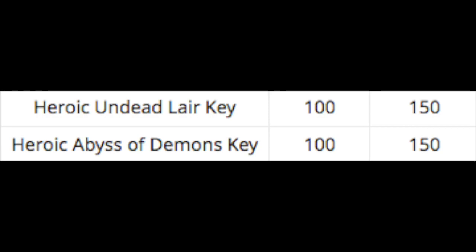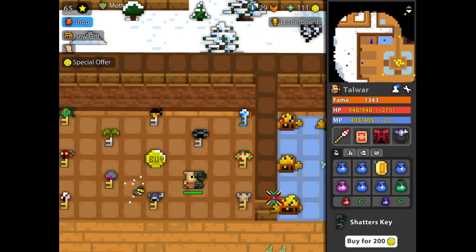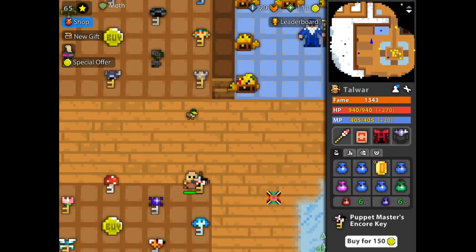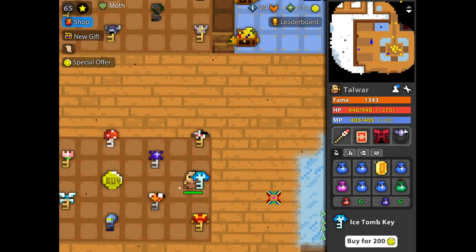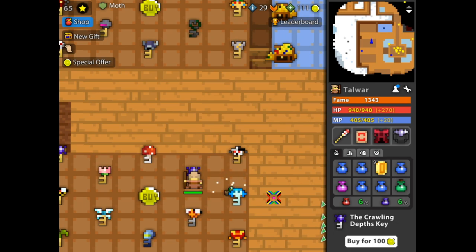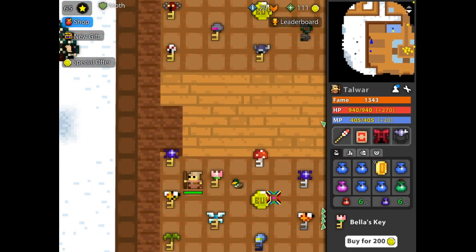Draconis actually went up to 200, the Heroic UDL and Heroic Abyss keys went to 150, and everything else stayed the same. But when I woke up this morning, I was not expecting to see that my plea from a few days ago had been answered. Whether or not I tipped the scales in their decision-making for this update is unknown, unless they personally confirm it. But it's a cool feeling to know that your input does matter.